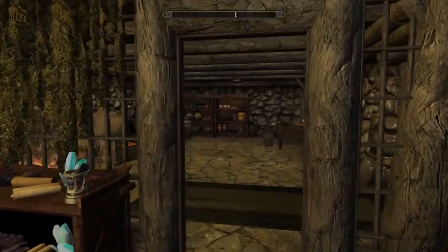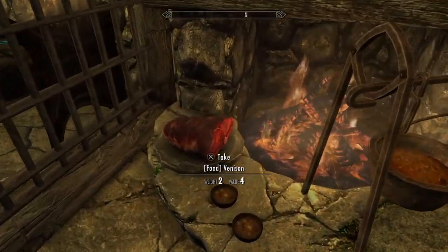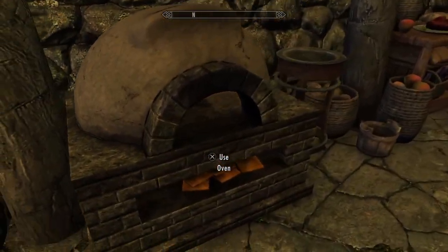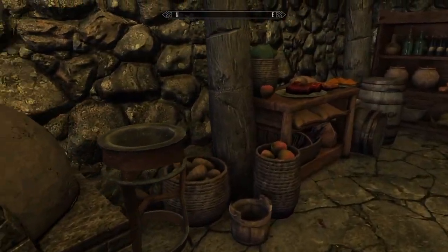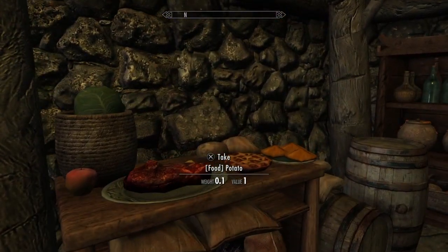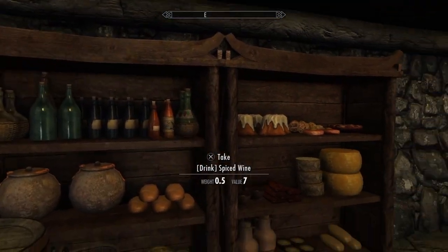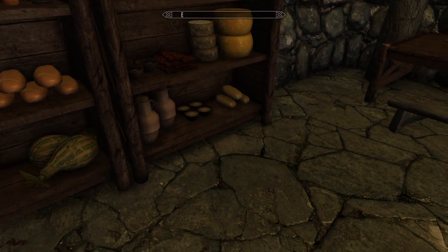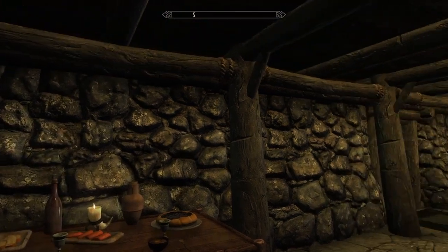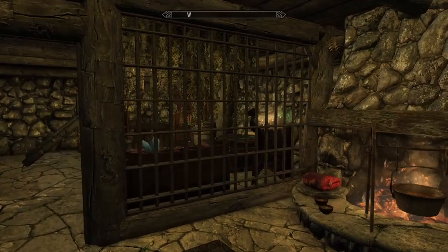It looks like this is the only other room. We have an area with some food here, and a cooking pot. We also have an oven. Even though this is a small home, it's very, very well placed. The food here also looks very nice the way you have it set up. Several drinks and sweet rolls. Some things of cheese — can't think of what that's called. Wheel of cheese. So, a small little home, but still a very nice one.